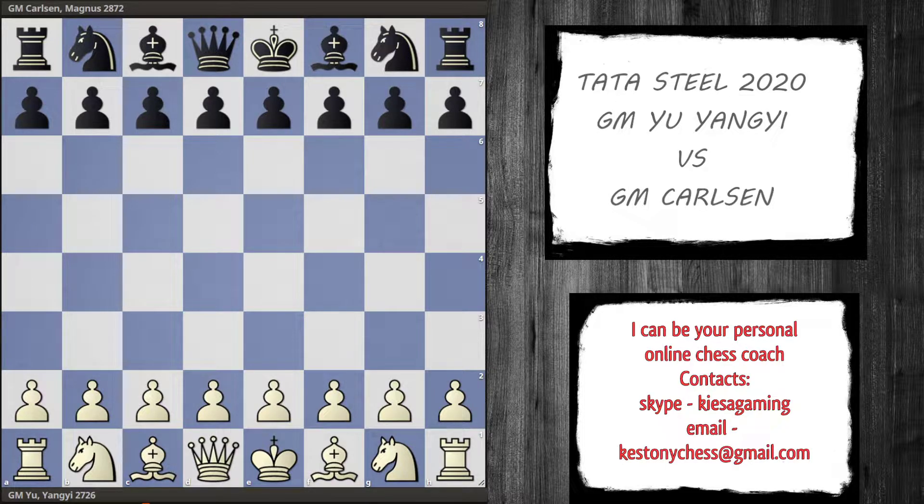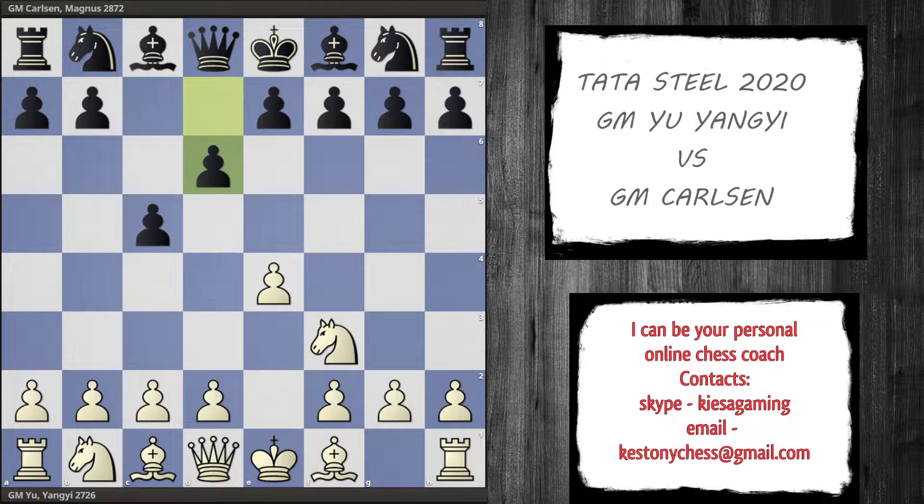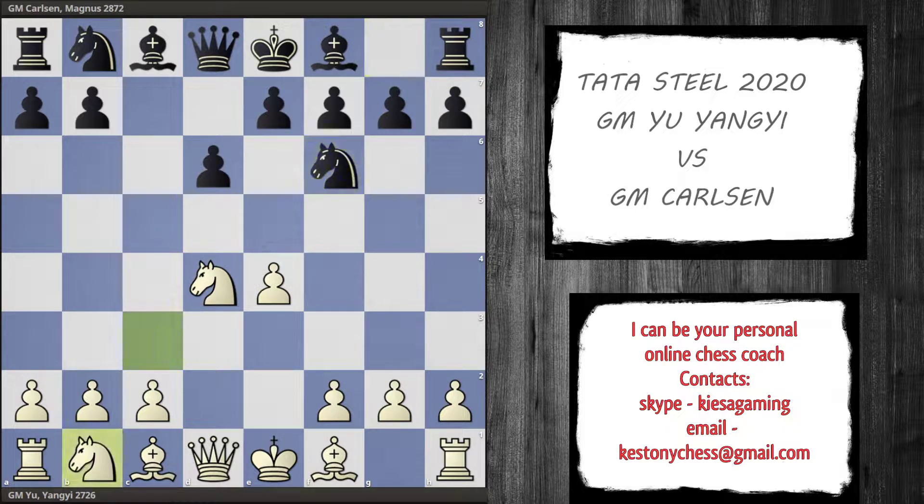So Yuengi plays e4, c5 by Magnus, knight to f3, d6, d4, cd4, knight takes d4 — these are all the main moves. Attacks the pawn, defends the pawn, a6 controls the b5 square where the knight and bishop can jump, bishop to e3, and the main line of the main line: e5.